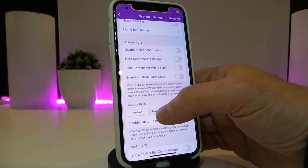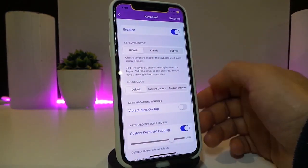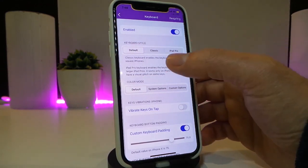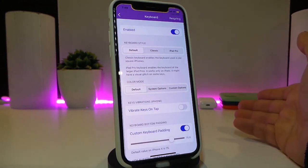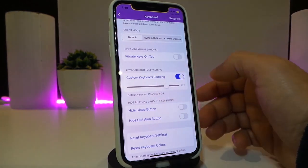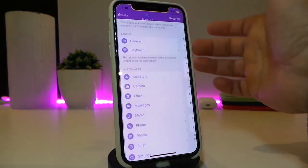Under the screenshot section you can disable and enable some stuff. We also have the keyboard, so you can customize the layout for your keyboard and choose between the default, classic, or iPad Pro style. There are also different vibration and keyboard customization options.